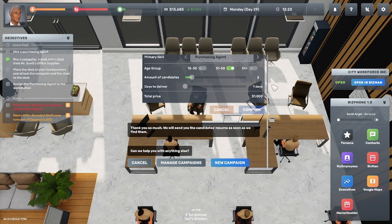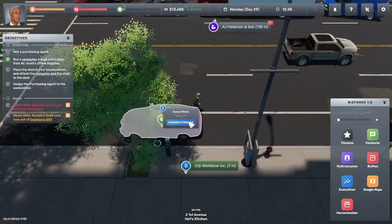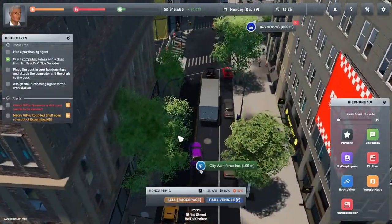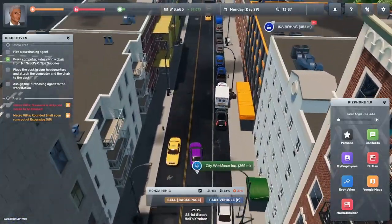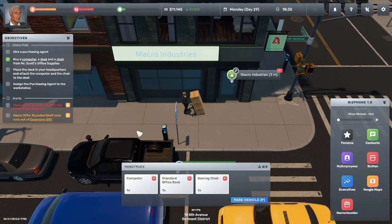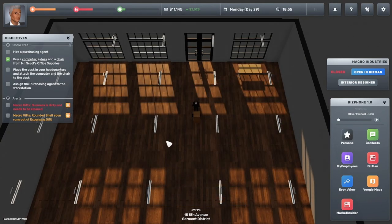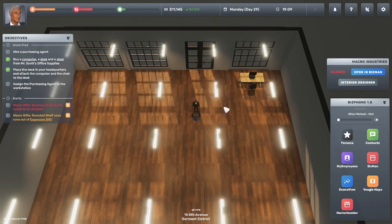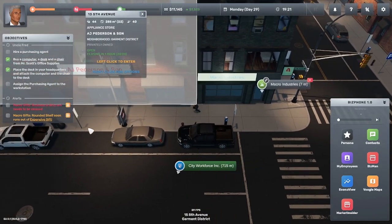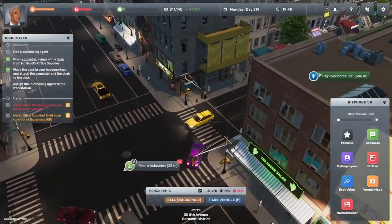If you choose two candidates, don't think your money is wasted if you only hire one — the other one just sits in the queue and you can hire them later. We got our candidate. Now I'm heading to the furniture spot to pick up a computer setup and then to HQ. Back at headquarters — look at that Macro Industries sign! We're coming in and setting up the first desk space. I'll give them a window seat, place the computer and gaming chair. Now we rest, and when the agent arrives tomorrow we'll assign them to the workstation and complete this objective.